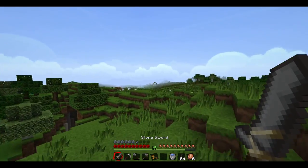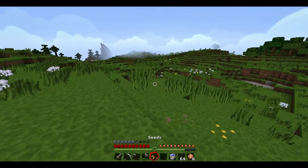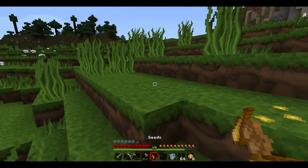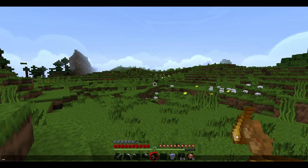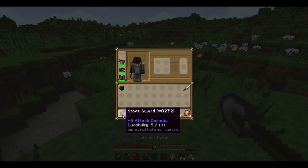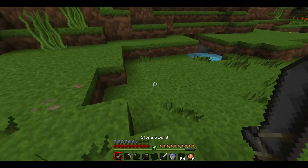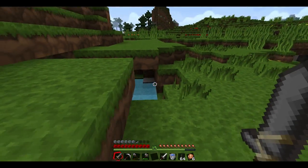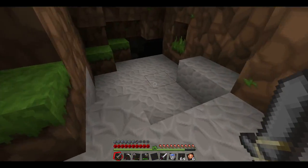We have plenty of torches so let's get moving down here so we can hopefully find some more ores. I have some seeds in my inventory, not sure how I picked those up. This texture pack - look, it looks like an axe almost. Right here it shows the head of the axe, kind of weird but pretty cool looking. My sword is about to break so I'll put it in my inventory. We have some water down here but it doesn't look like it leads anywhere.